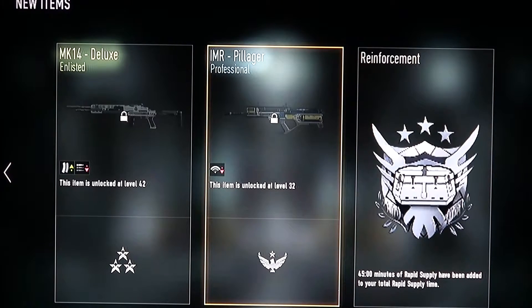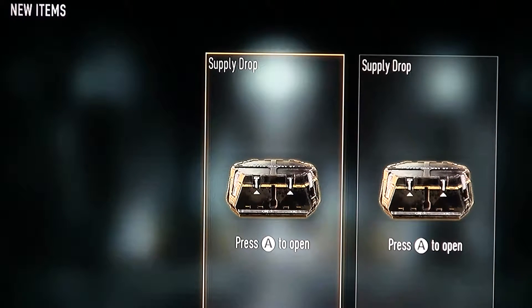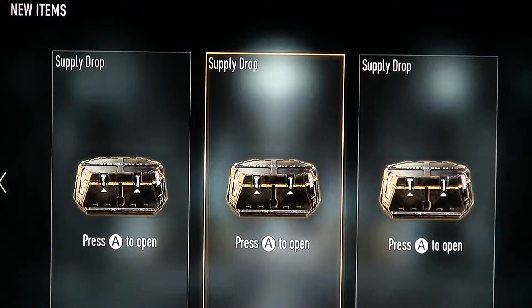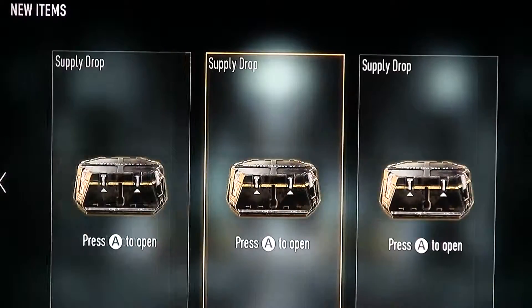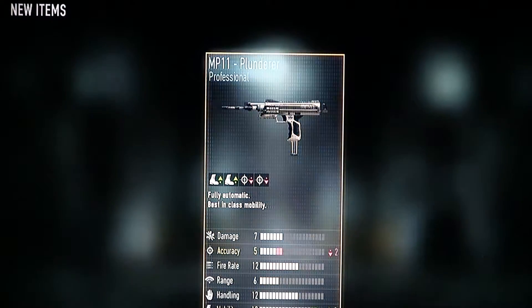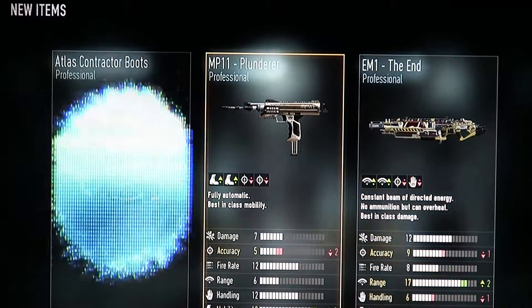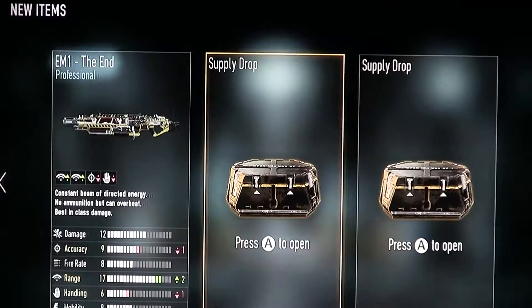We can't even get a gun. Okay, we'll be right back and get some more supply drops. Hey guys, we are back on Advanced Warfare. Let's open these. I have four supply drops right here. Let's open them — starting with this first one. See what we can get. Okay, that's actually not too bad. I'm not gonna be mad about that, but we need some elite weapons.